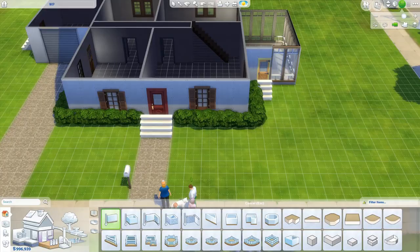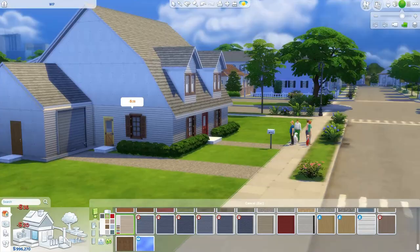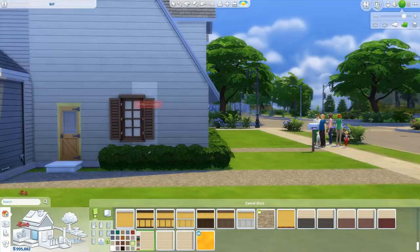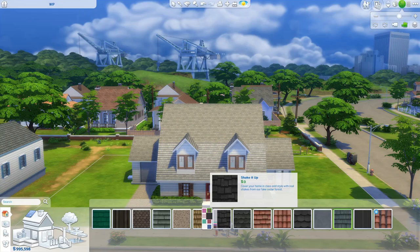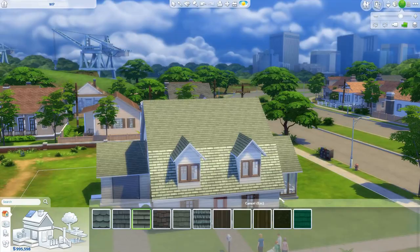For landscaping I went simple with bushes outside, which are usually in the actual show. In the back I added a tree and some more bushes to frame the lawn. In the show the neighbors are there — Quagmire on one side and Joe on the left — so they'd have separating hedges, which I added. I ended up switching lots mid-build because I realized I needed a 40x30 not a 30x20.